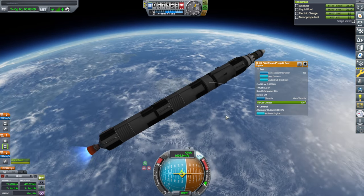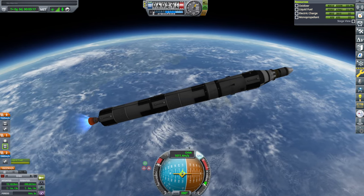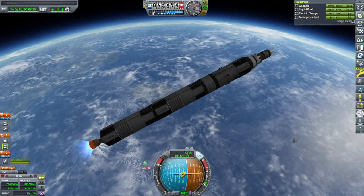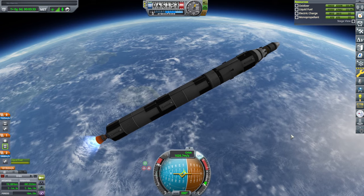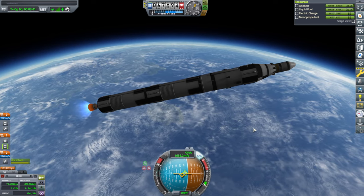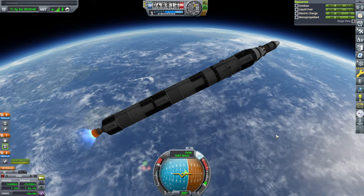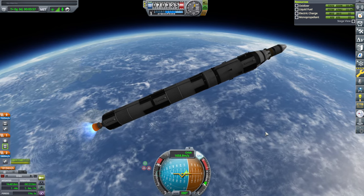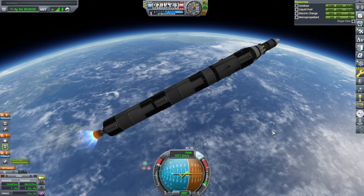The engine on our tender is the Wolfhound — this is the first time I'm using the Wolfhound in this series. We just need more thrust compared to the Poodle, and it has it. I don't generally like to use the Wolfhound because it looks like the service propulsion system on Apollo, but it doesn't act like it. NASA would have loved to get this kind of ISP from that engine, but they wouldn't want the thrust or the mass — it has four times the thrust and roughly four times the mass of the Apollo SPS, plus way more specific impulse. It's nothing like it except it looks like it.